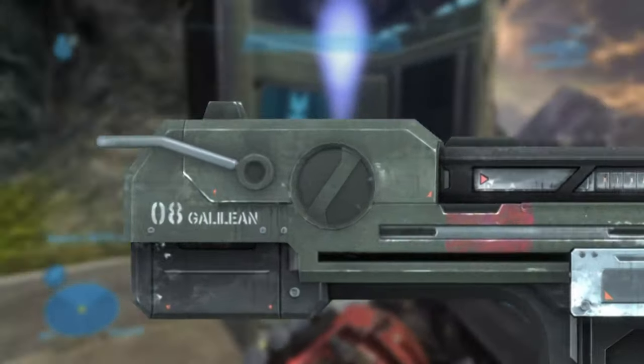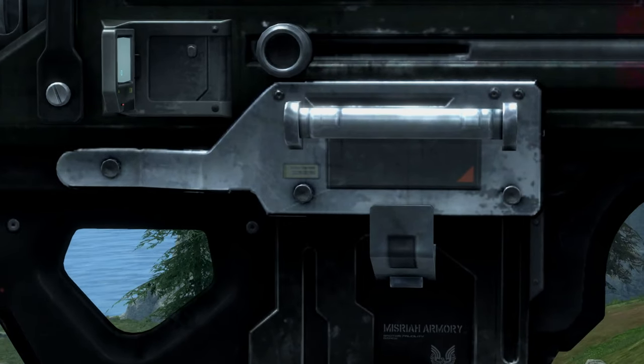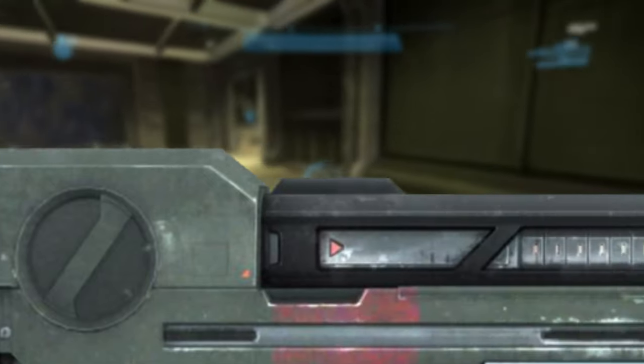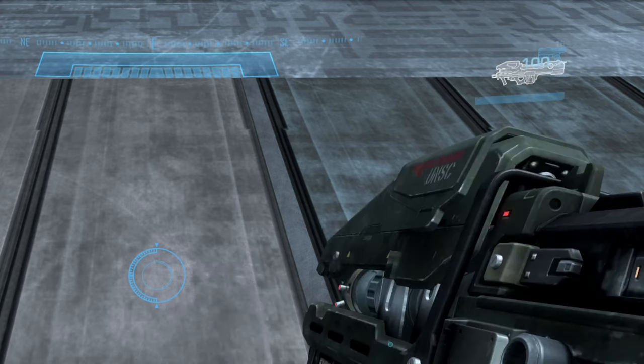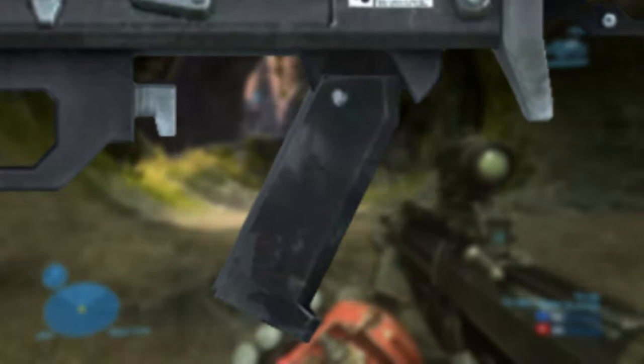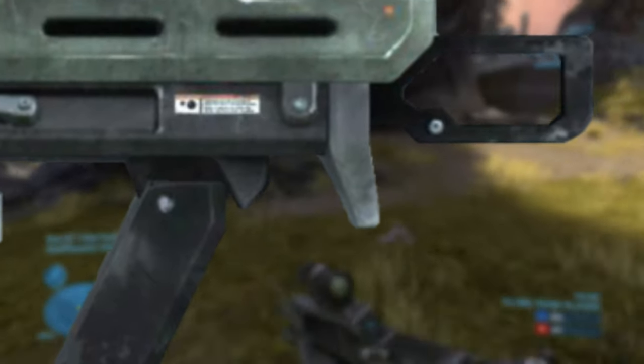Features on this gun include a carry handle at the back, there seems to be a handle and a ledge only on the left side. This top portion here lifts up when activating the gun. The gun also features a foldable foregrip, and another carrying handle at the front.